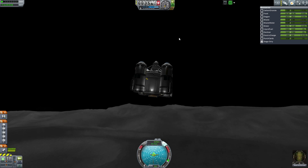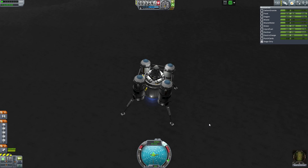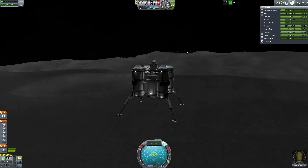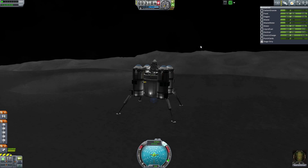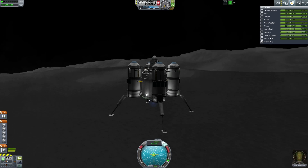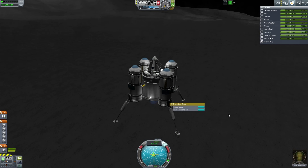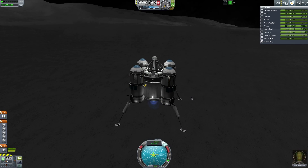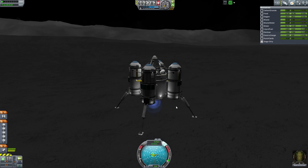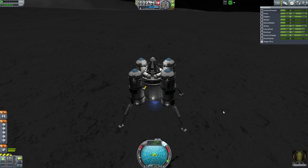Turning on my lights and we're coming in fairly nice - 40 meters a second. Say what you want about how quick that is, we slow down rapidly. I quite like this spaceship because the design is pretty fuel efficient - you always gotta appreciate that. I got lucky with how I designed this thing and I really quite like it. I can hit at 20 meters a second and be fine when I hit the ground.